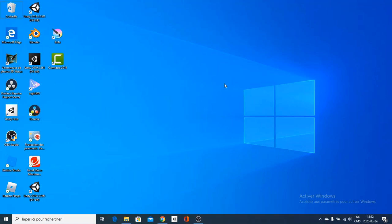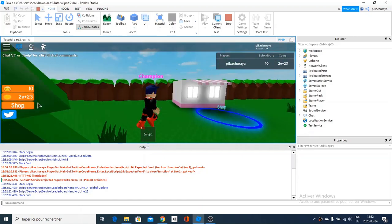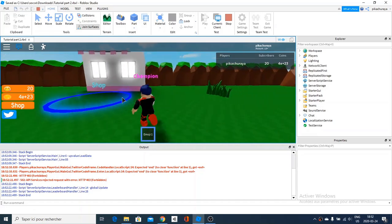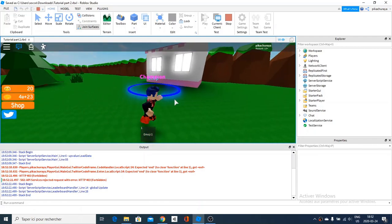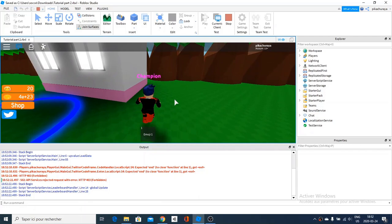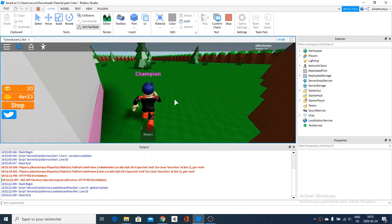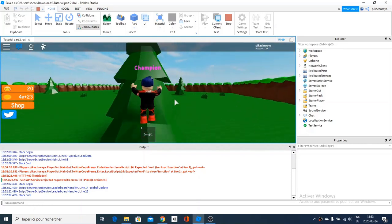Let's get into the serious stuff now. When you go in Roblox Studio, I have this little game set up where I can teleport to here, have an emoji, and can buy more emojis — like a shop — and earn coins from the emojis. If you guys don't know how to do this, then check out the first part, which is again linked in the description.